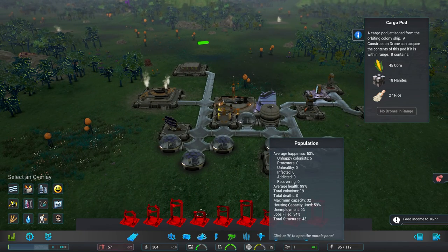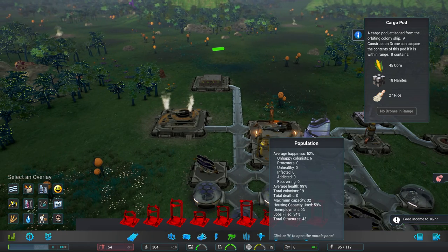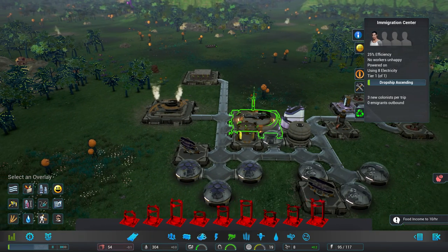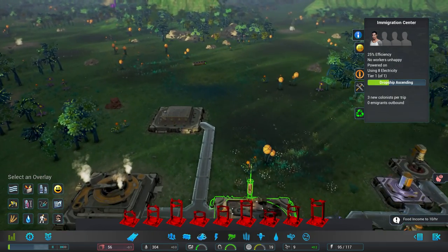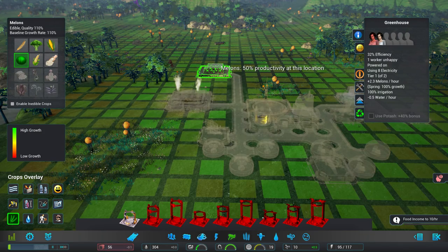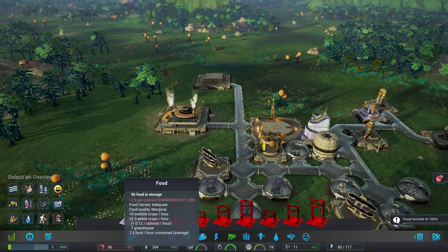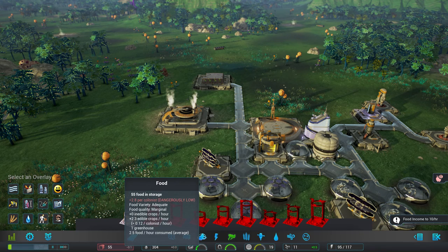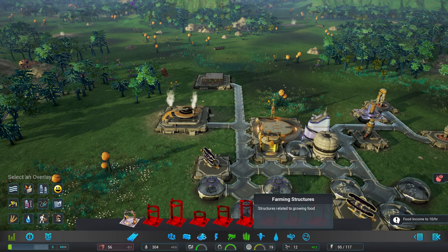We're at 56 food with 34% jobs filled, 32 people maximum, 19 colonists. They dropped off three new colonists — we have a second worker in the greenhouse now, 32% efficiency, producing 2.4 melons per hour. We're losing just a tiny bit of food. What we really need is another farm if we can get more people in.